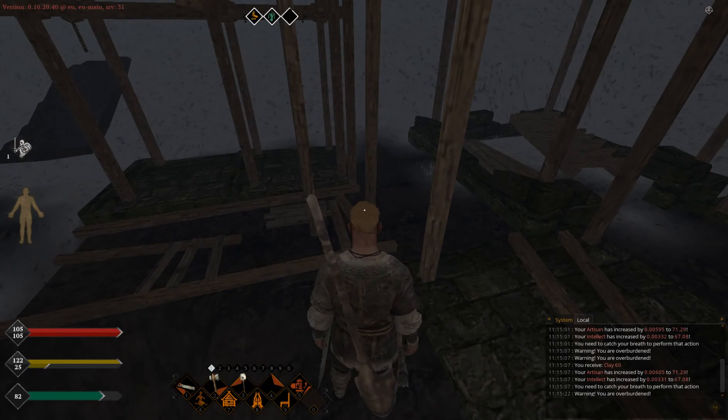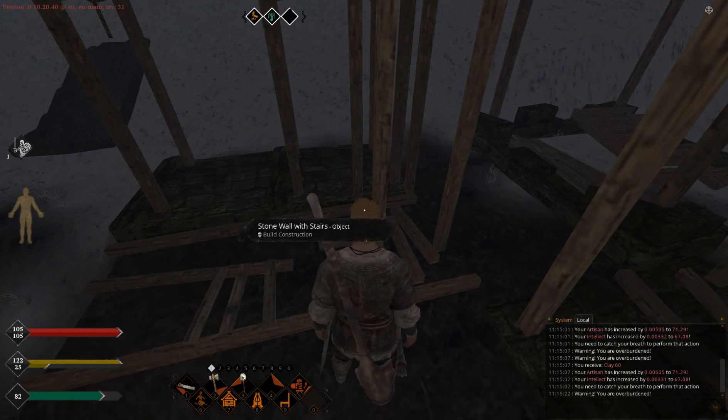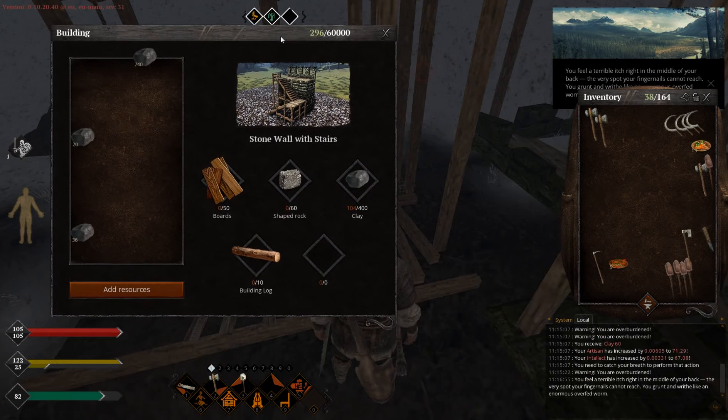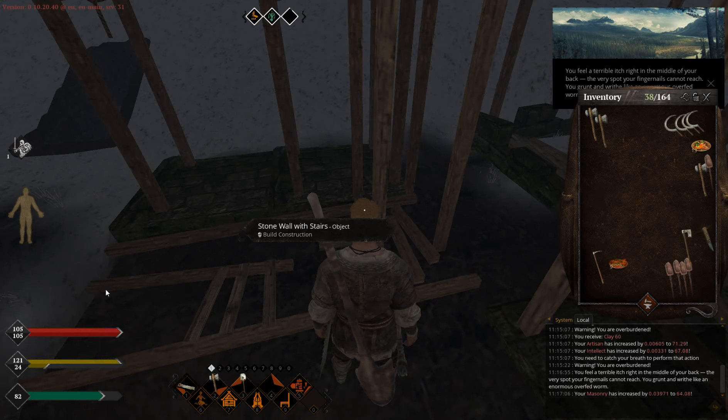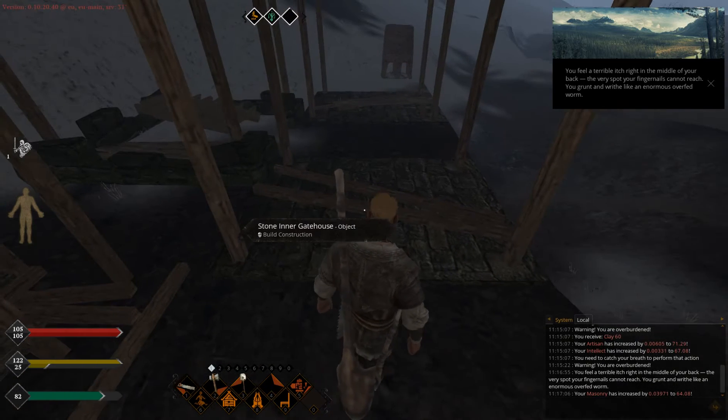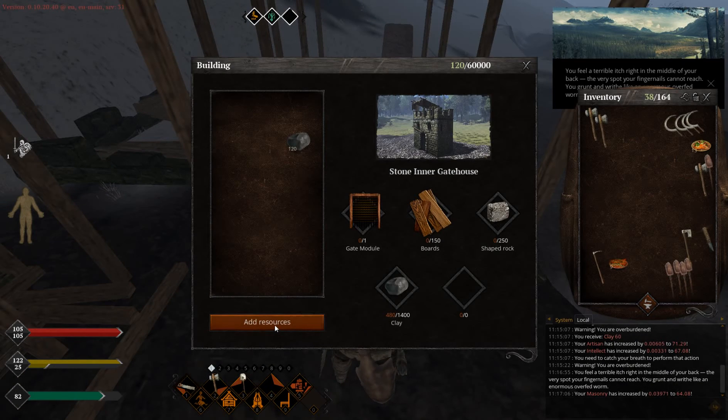Now just so you can see how much skill level you get for each construction — the principle is the same as when you level construction. You just put clay inside as resources and that's it. As you can see I get this much masonry skill level for 100 clay.